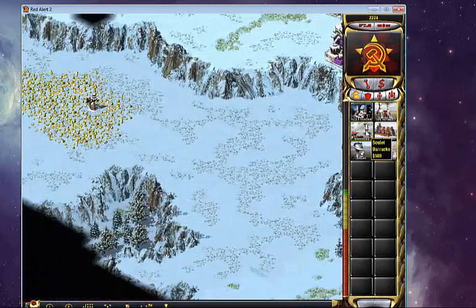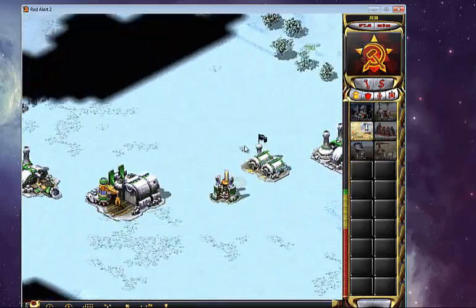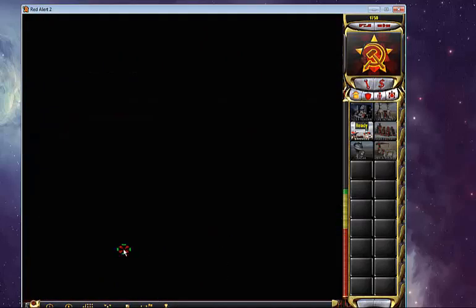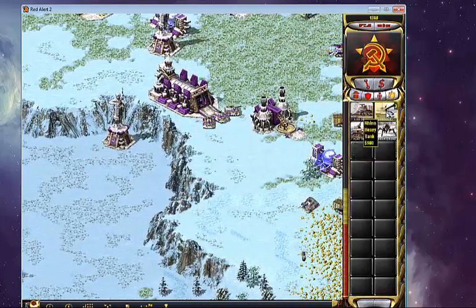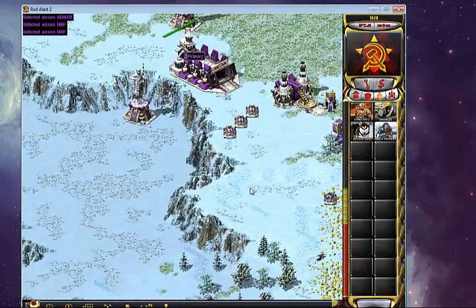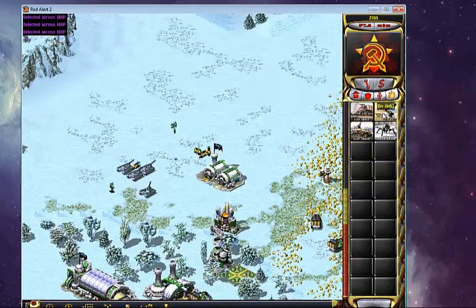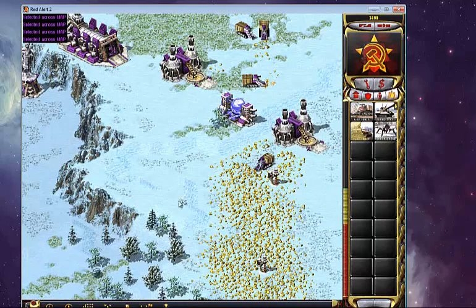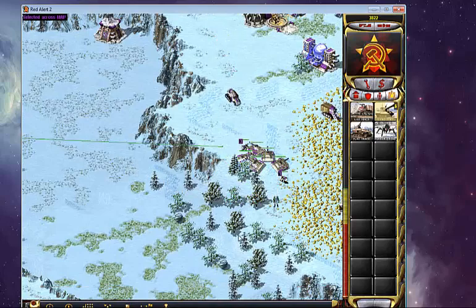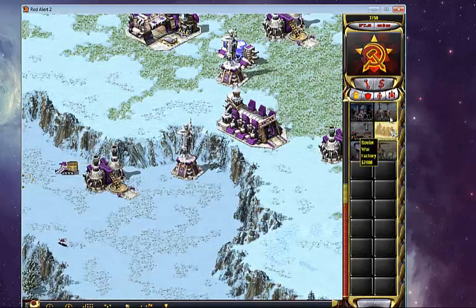He's got an early Air Force, which means he'll have an early Paradrop, which means I will have to watch out for that. The best defense against a Paradrop is simply to scout properly — that's the bottom line, that's what there is to it. You need to be able to scout properly. He's going to have a Rocketeer up soon. I'm going to try to apply some pressure here early on, as a Soviet player must do against a good Allied player, because quite frankly, if you're not pressuring the Allied player, they're going to just destroy you by annoying you.